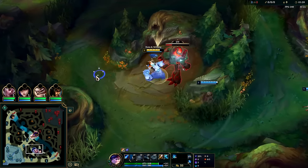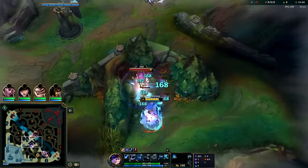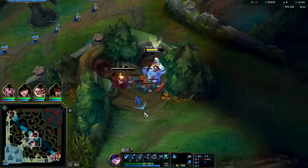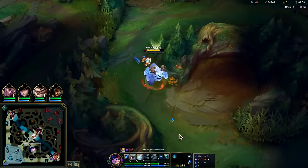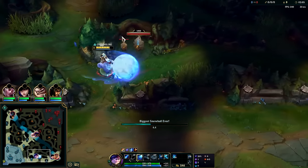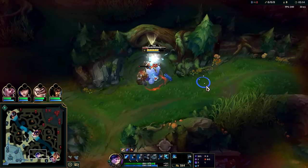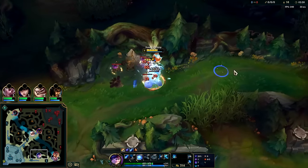There are two items that heavily differentiate AP from AD. A big one is Dark Seal because AD items don't have that kind of scaling stacking-style item, at least not to the same degree. The second one is Zhonya's. AD champions not having access to Dark Seal or Zhonya's is a big balancing factor. That's why it's so problematic when Kai'Sa can reliably go for Zhonya's — it makes the game so hard to balance.